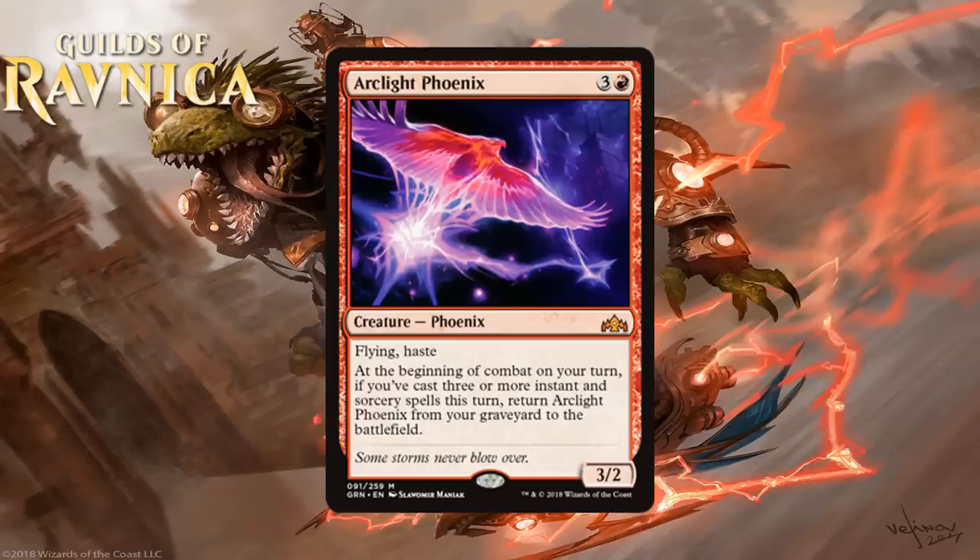However, it wasn't a bomb, and the Thopter had a useful card type and was easier to cast. I know this Phoenix can come back if you cast a bunch of spells, but asking you to cast 3 spells in a single turn in limited is kind of a tall order. It does get a little easier in a world of cheap Jumpstart spells, but you really need lots of low converted mana cost instants and sorceries in your deck to fully take advantage. The payoff, while nice, isn't incredible — a 3-2 Flyer with Haste is nice but not game-changing, though when it's free in addition to the spells you cast, it is obviously a pretty good deal.